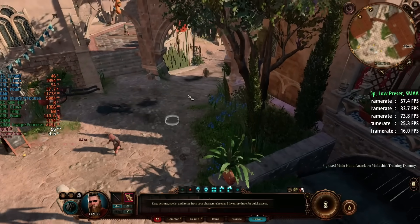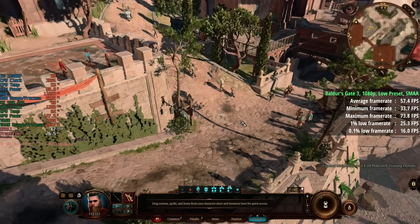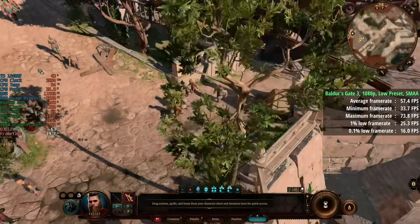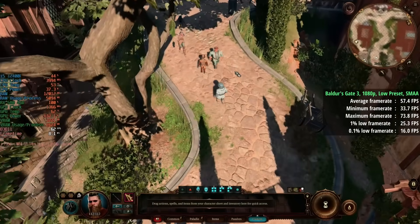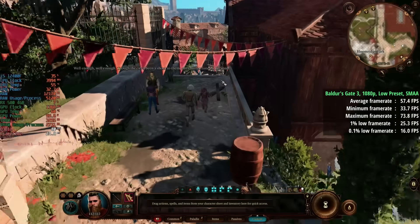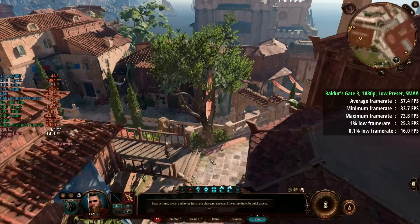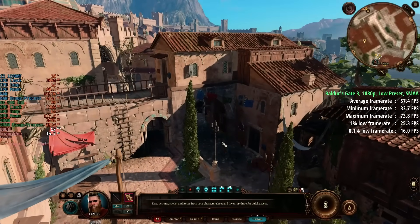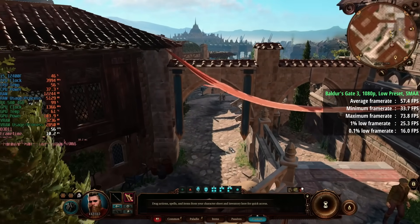Baldur's Gate 3 is a lot more intensive. However, with the low preset we were still able to hit near 60fps. Enabling FSR will bump up the average, but I didn't really feel the need to do so here because although we gained a few frames per second the percentile figures weren't really improved. There was still quite a bit of inconsistency, especially in and around busier areas — it's an okay gameplay experience, but I think the VRAM is definitely playing a part in some of the problems in this one.